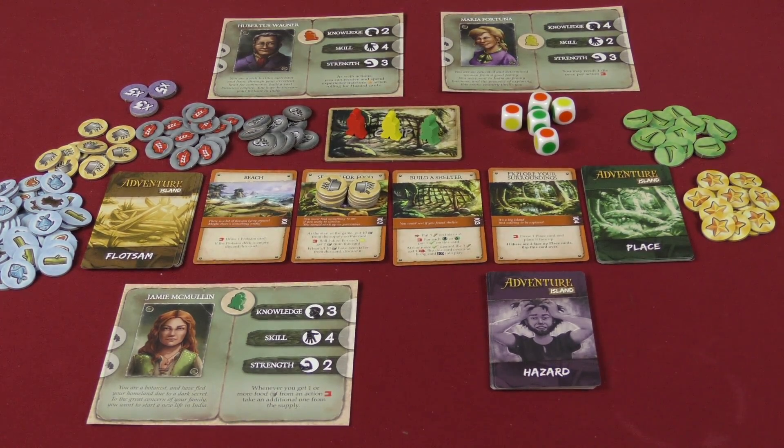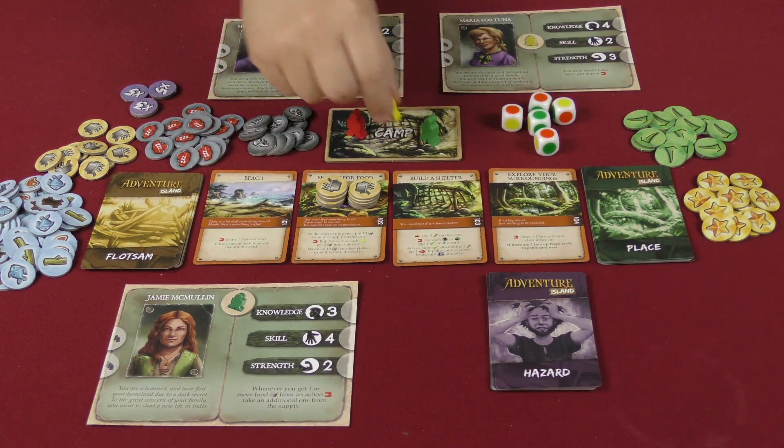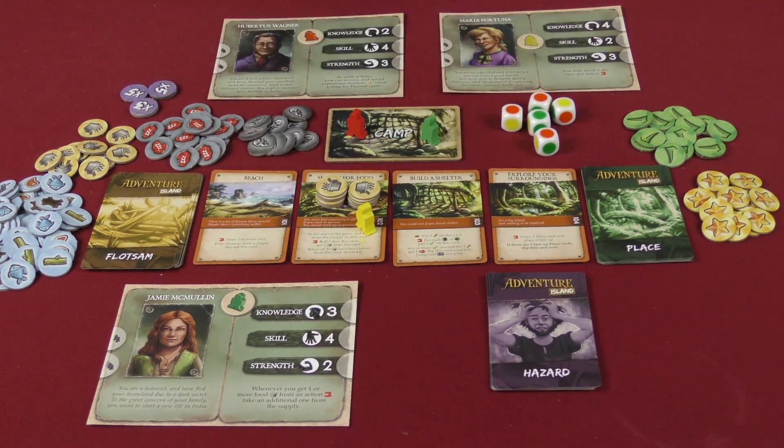We'll go through one day and one night to give you a basic idea of how the game plays. I don't want to show too much because there's a lot of spoiler-ish content in this game. Starting out, Maria will go first. She's going to try to gather some food because we need food to eat — if we don't eat, we take fatigue tokens, which make passing tests harder later on.